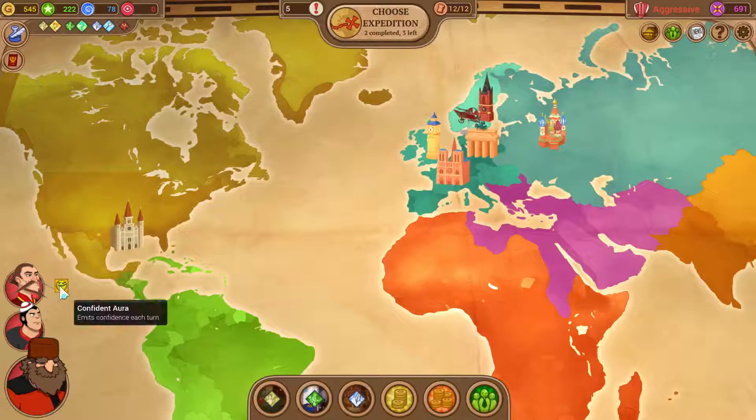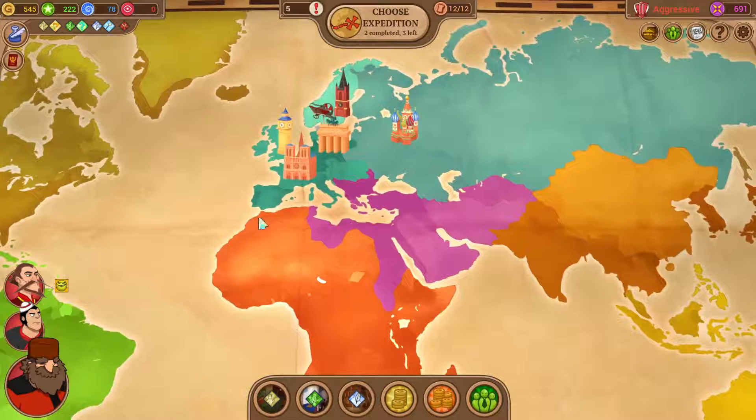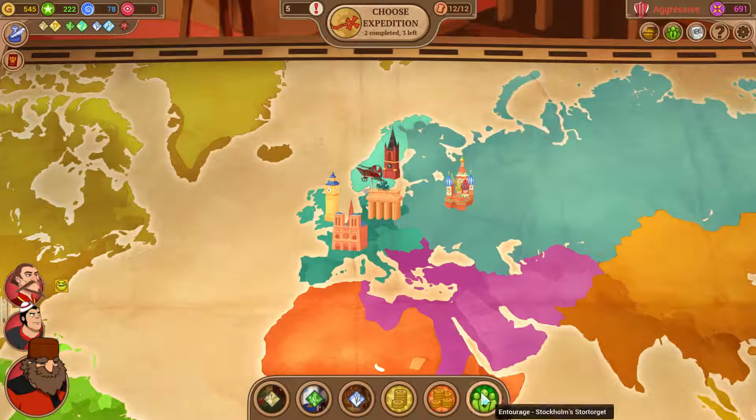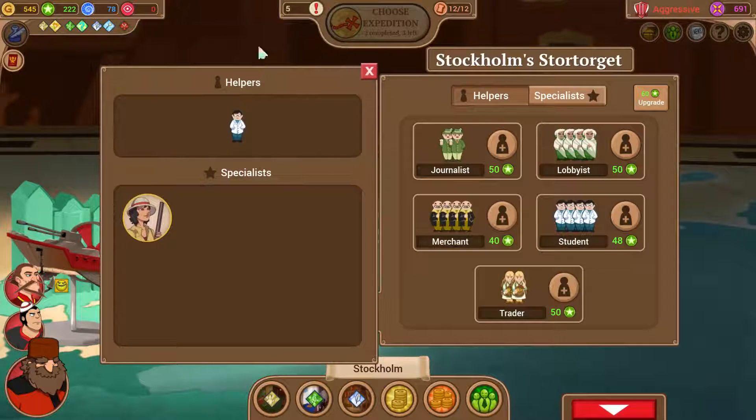Hello and welcome to GoodCleanGaming. I'm your host Jalindo and today we're playing some more of Renowned Explorers. We still got a little bit of world map stuff to do. What are we going to do with our campaign tokens? By the way, we're heading into the third expedition shortly. We have 222 campaign tokens.